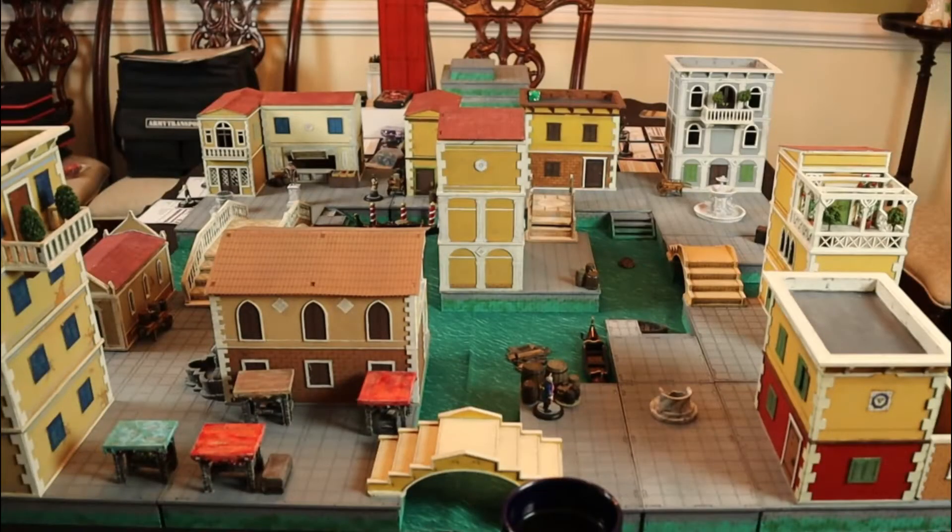Here is our little bit of Venice for today's game. Today's game is going to be out of the rulebook — it is one of the Strigoi campaigns. One of the brilliant things in the deluxe rulebook is a series of small linked campaigns for each faction. This particular one is for the Strigoi, called 'Patricians,' where they are trying to infiltrate the patricians by taking some of them down and turning them into vampires. It's on a 3x3 board.